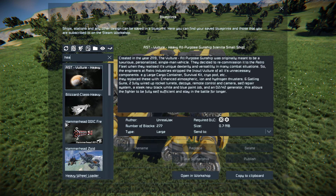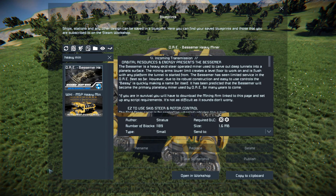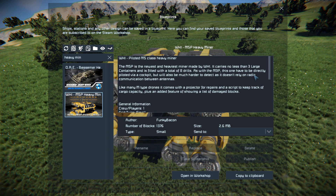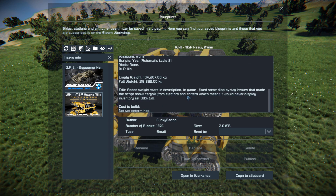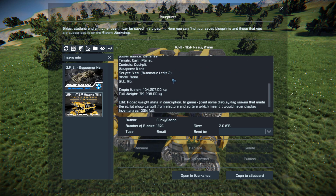Pressing F10 and finding the heavy miner in the spawn menu. This thing is 1376 small blocks using none of the DLC packs. We've got a little bit of information on there about what it's using, as well as the singular script which is the automatic LCD.